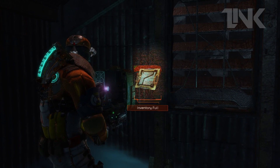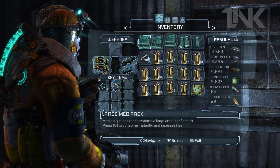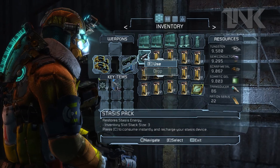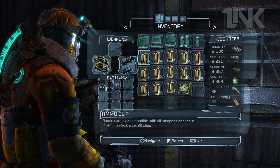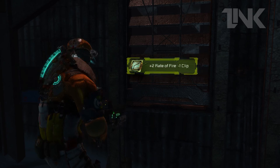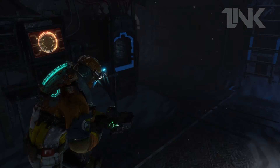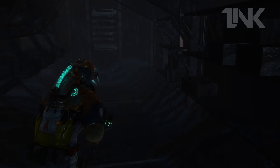For upgrade circuits — I can't pick you up because my inventory is full. Maybe I can throw something out. Let's throw that out because I rarely use it in very dangerous situations. But I can't find the power source.